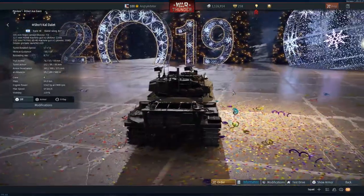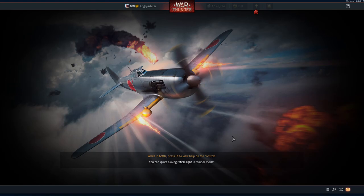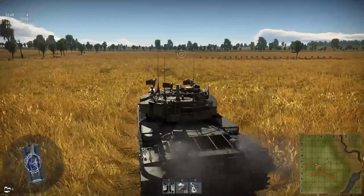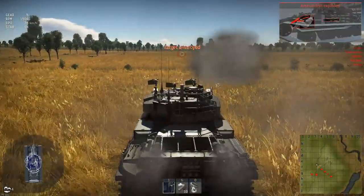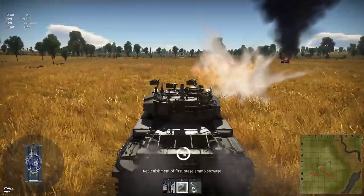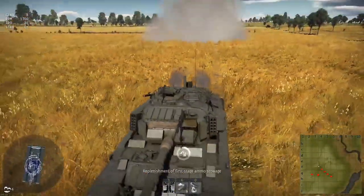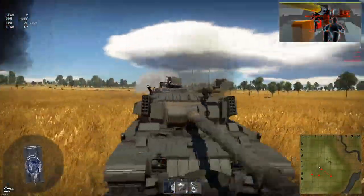The extra engine power it gets doesn't help - it's still capped speed-wise I think. Testing it out, it doesn't seem to really make a difference to how fast it is. There's also a bug where it has smoke grenade launchers on the front of the turret but they fire out of that mortar. The Centurion variant plays like a normal Centurion, so that's it for Britain as far as I know.